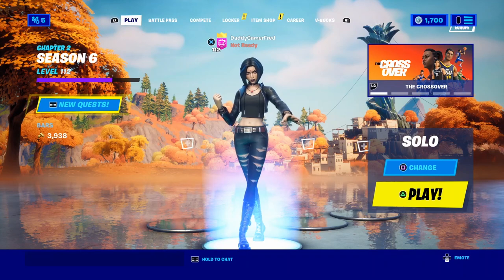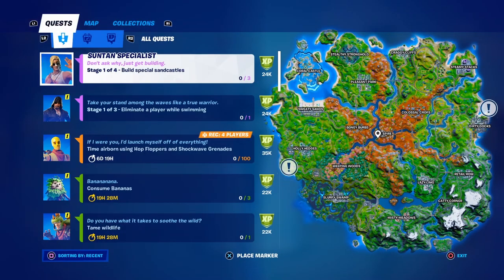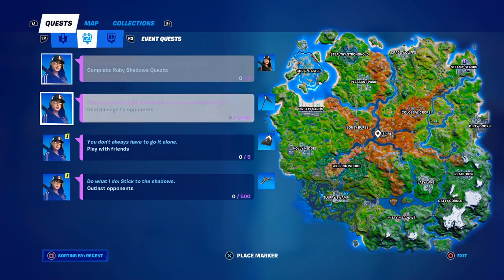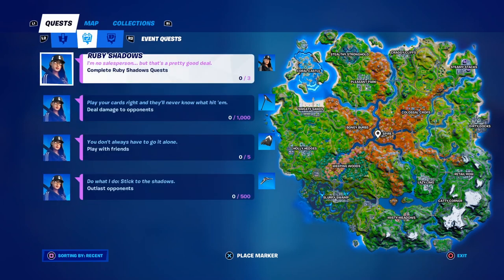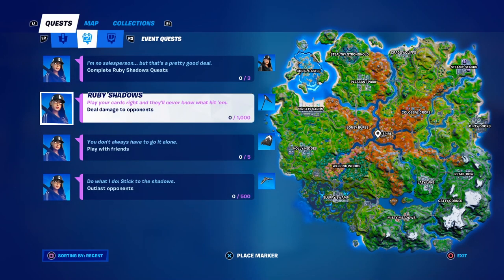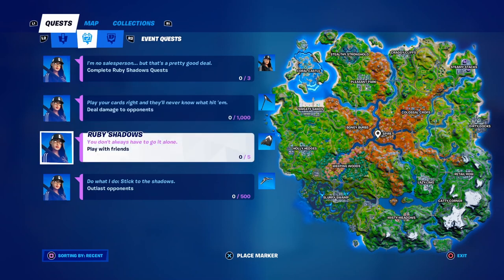Let's hit the quest button and there we go — we got the Ruby Shadows quest line right here. To unlock the Ruby Shadows skin you have to complete three quests. Quest one: deal damage to opponents — that's 1,000 damage, which shouldn't be impossible since it's not in one match, so you can keep playing until you get it done. That's to get the pickaxe.